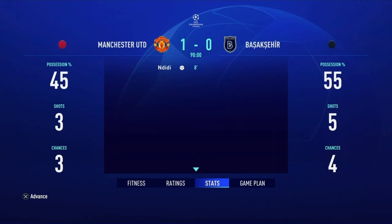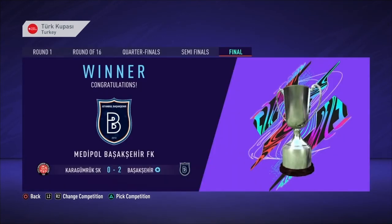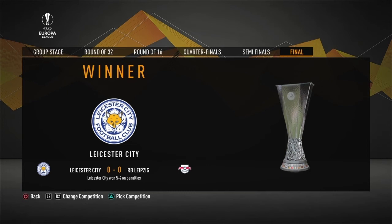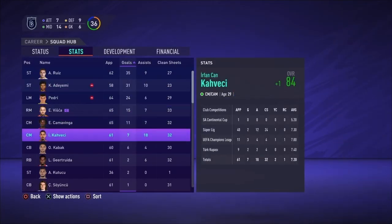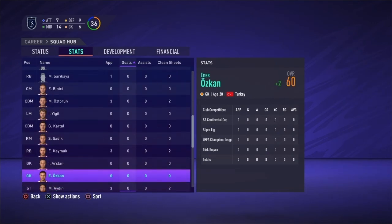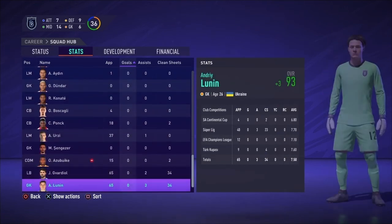On to the end of the season. We ran roughshod through the Turkish League this year. We won the Turkish Cup again over Karagümrük SK. Man United went on to beat Lyon in the Champions League final. Leicester City won the Europa League title for the second straight year, beating Leipzig on penalties. Here are the season stats. We're going on to Year 6, fully expecting to win the Champions League with the sale of Ursi giving us plenty of money for a big signing.